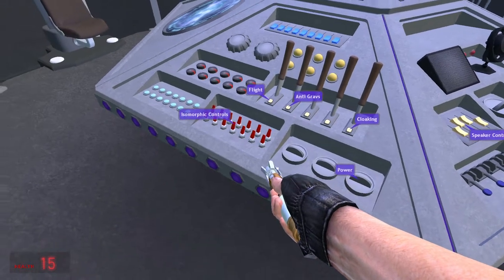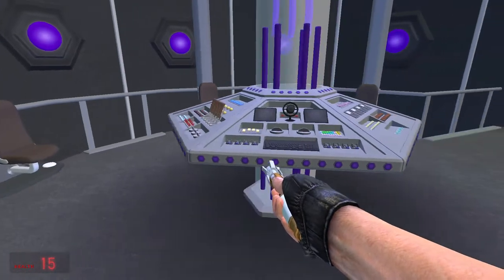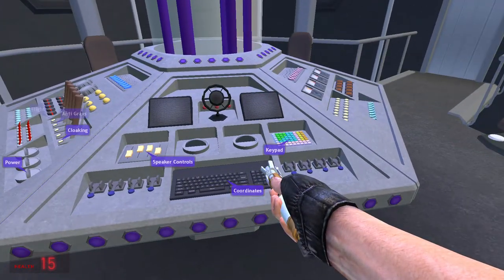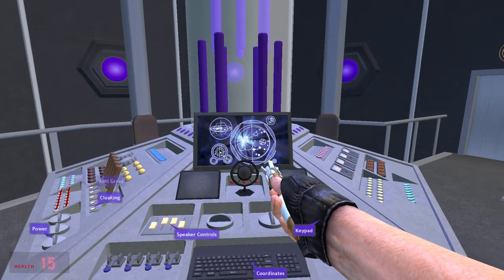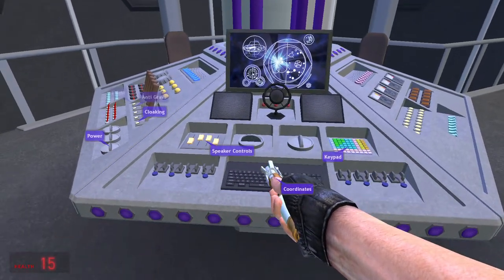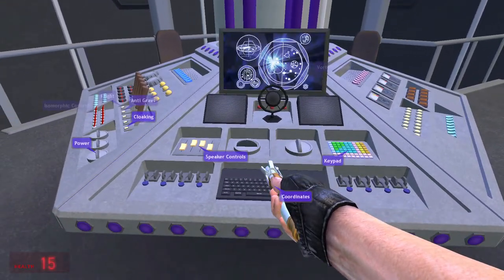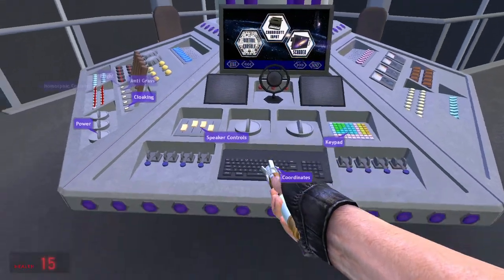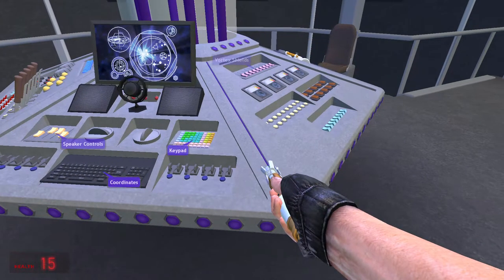Anti-gravs — while flying, you can activate that and your TARDIS will stay in the air, no matter if it's flying or not. Isomoric control — that's just isomoric security. Let me activate my scanner — this would be your screen. You can activate your screen UI and it looks a bit like that. That's very useful; you'll probably be using that a lot. I'm going to keep that disabled for now.